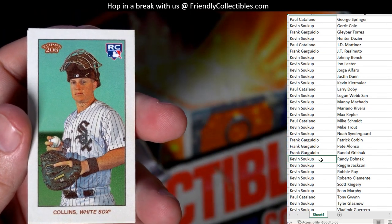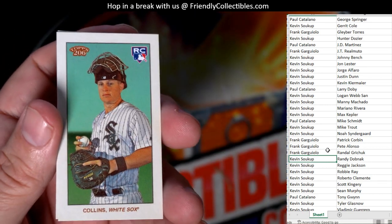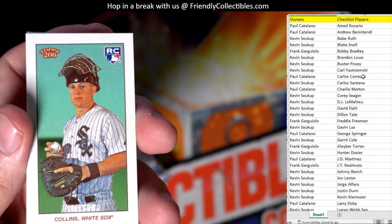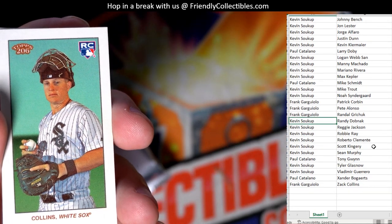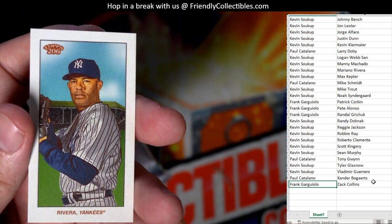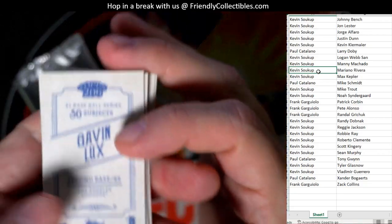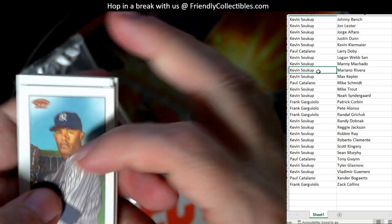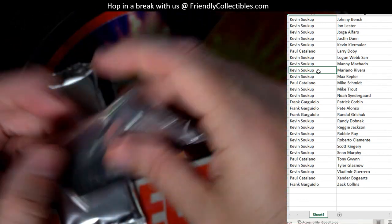We've got a rookie card for the White Sox — let me look for the last name since I can't find the first name on the card. It's got to be Zach Collins, going out to Frank G — Zach Collins rookie card. And we got a Mariano Rivera, so that one's cool. Kevin S coming out to you — it's the Piedmont back. Two Piedmont backs there: the Mariano and the Zach Collins rookie card were Piedmont backs. Next pack.